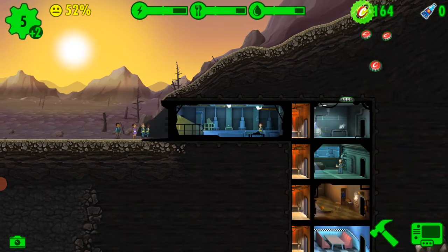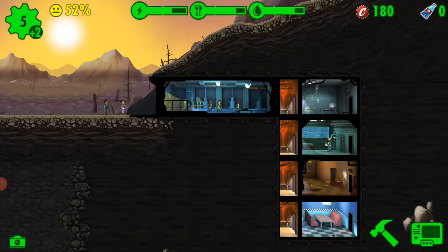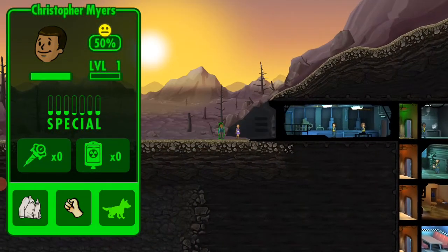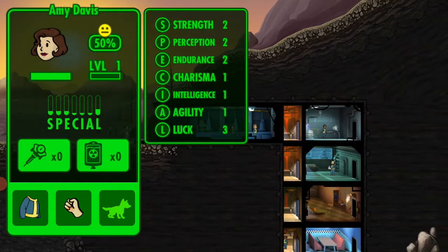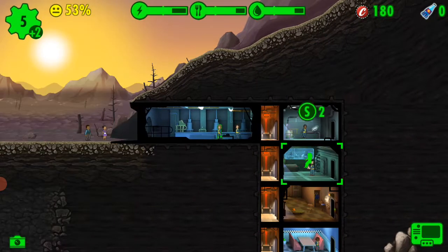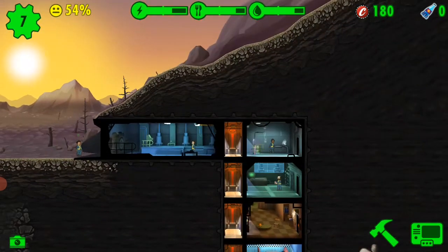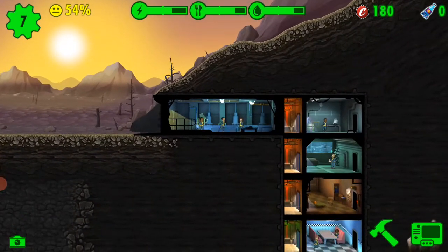You got your first reward of 25 caps. Caps are the coin currency used here. We can also give people living quarters to bring more people into the shelter. I think she can go in the dining room, and she has good Charisma — Charisma is needed for reproduction of new people in our shelter.